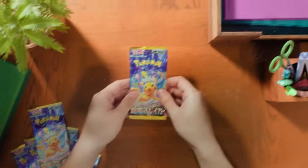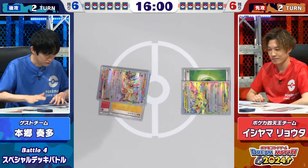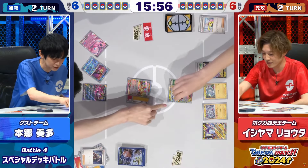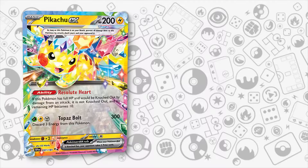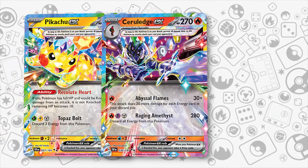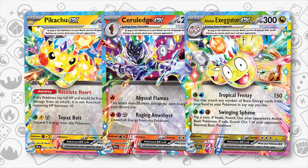The new Pokemon TCG set, Surging Sparks, is just around the corner, and as is tradition, players in Japan are already playing and enjoying a new metagame with the new cards — one which promises new powerful archetypes such as Pikachu EX and Ceruledge EX, as well as interesting upgrades to already existing decks like the inclusion of Alolan Exeggutor EX into Regidrago V-Star decks.